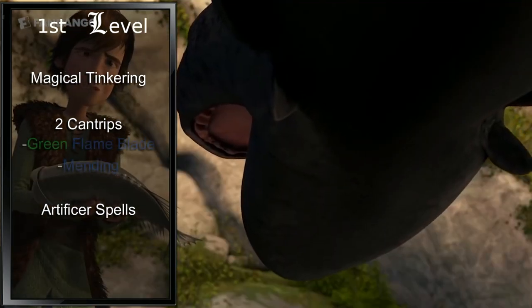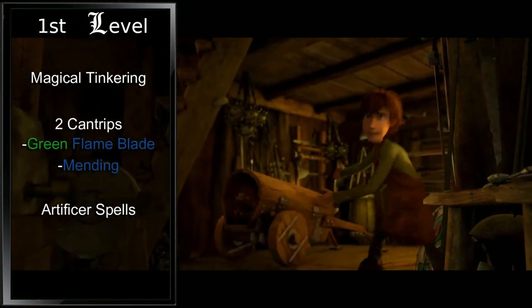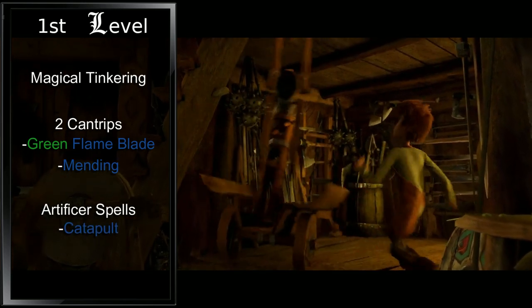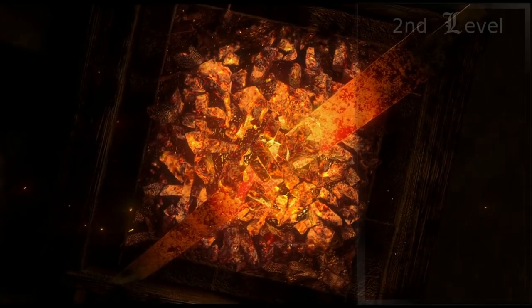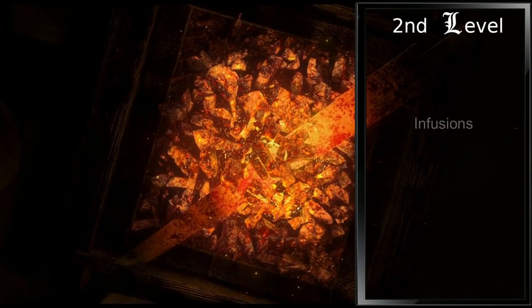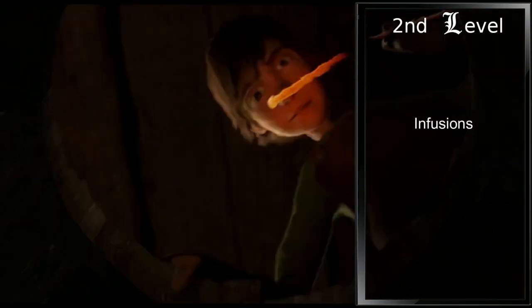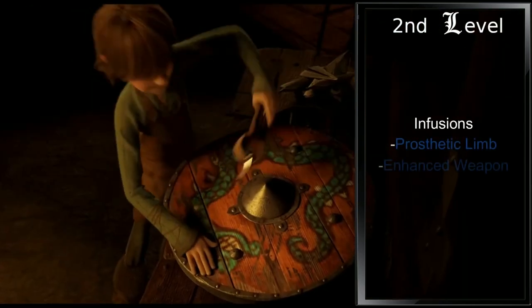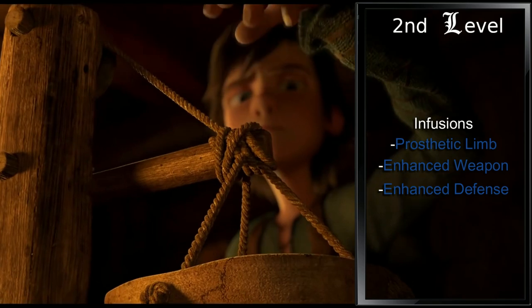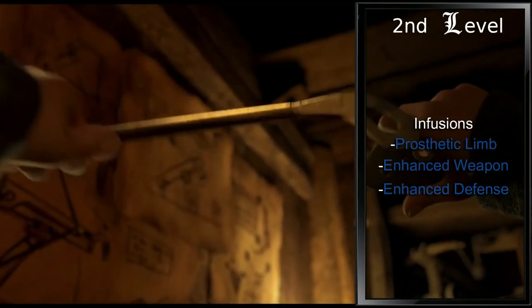Magical Tinkering is like an advanced Prestidigitation that won't really help us in battle. For Cantrips, we'll take Green Flame Blade and Mending. Make sure to prepare Catapult for hitting a Night Fury out of the sky, and Featherfall to represent our later gliding suit. Now with our second level in Artificer, we get our Infusions. We gain four Infusions but can only have two active at a time. For Infusions, we want Prosthetic Limb, Enhanced Weapon, and Enhanced Defense. Prosthetic Limb is how we fix Toothless's tail, making it our most important pick.